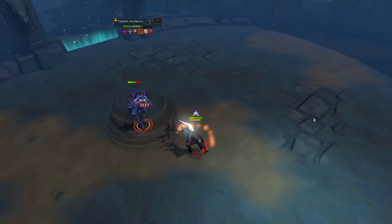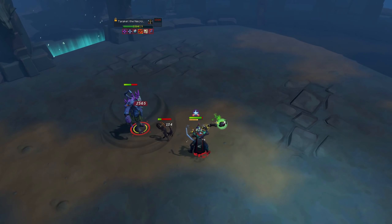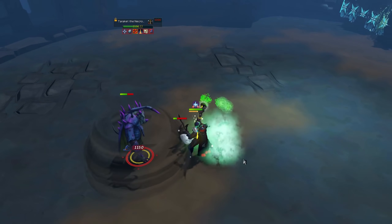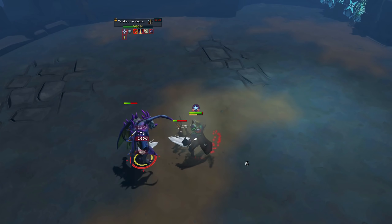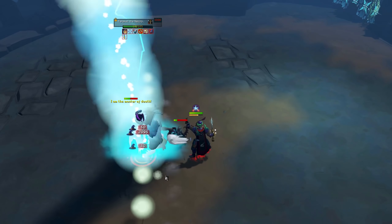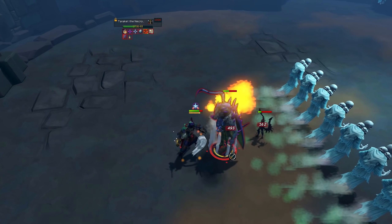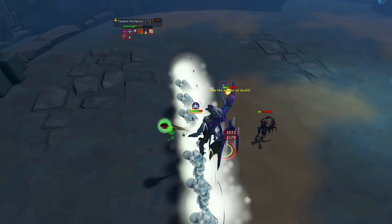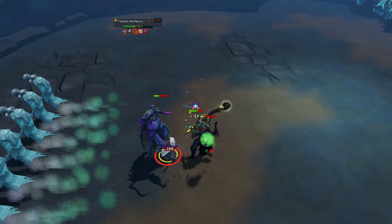At Elite Dungeon 3, this armor set was absolute memes. Now, Taraket does hit with ranged attacks and you do not have any flat percentage reductions from this armor set against ranged attacks, but even so you can basically no-food soul split the entire kill at Taraket with this armor set. That's ridiculous, because Taraket is a hard-hitting boss, and I was purposely tanking the Ghost Wall attack to see if I could just soul split my health back up — and I could.